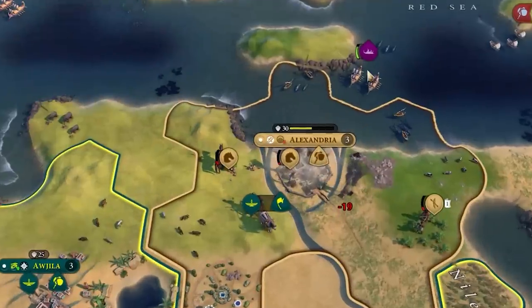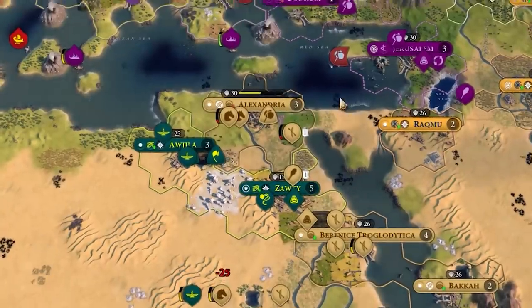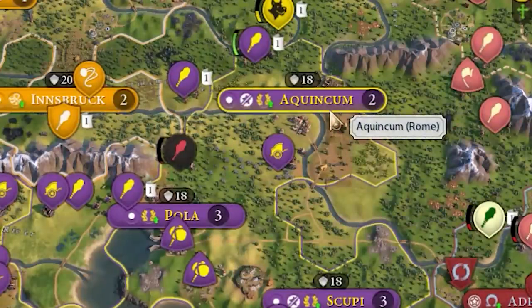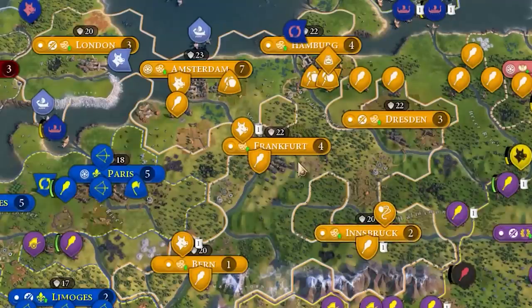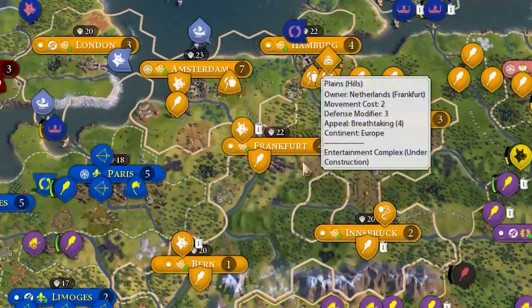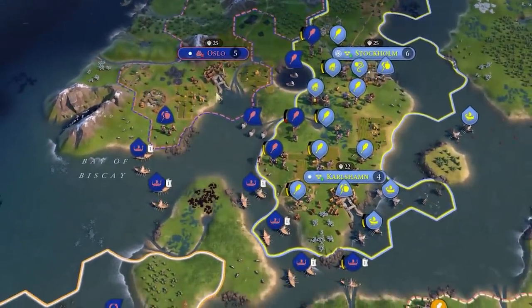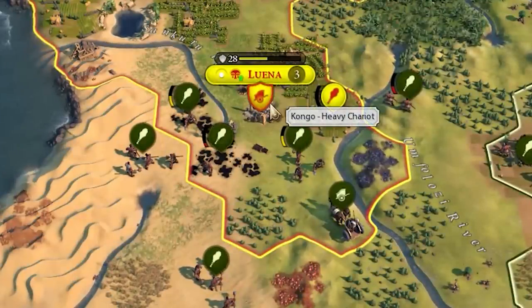Nubia is probably the favorite to win Africa. Rome with another city — seven settlements now. That's crazy. The Dutch are also doing pretty good with seven. Viking on Viking invasion! The Zulu couldn't resist — they had this city for just a couple turns and then they already decided to attack the Congo.